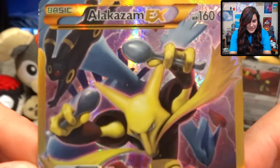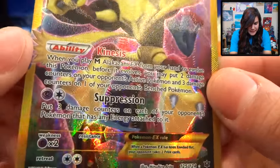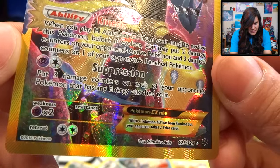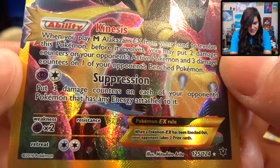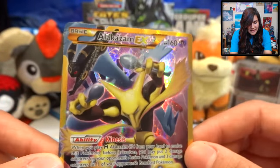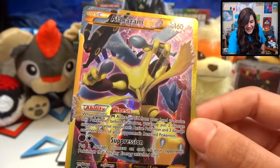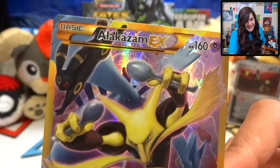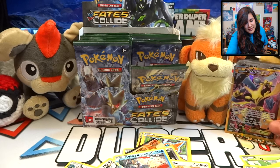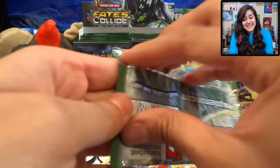We got the secret rare Alakazam EX Full Art! Oh my gosh! This is freaking awesome. We got the ability Kinesis — place three damage counters on each of your opponent's Pokemon that has any energy attached to it. So that could be deadly. It's got Lugia on the back and Umbreon. So we really did get the Umbreon, if you know what I'm saying. This half has been really, really great so far and we still have a ton of packs to go.